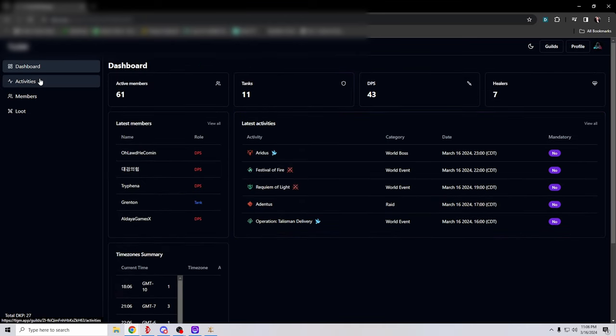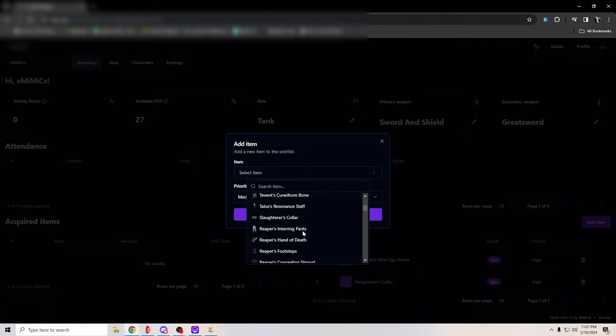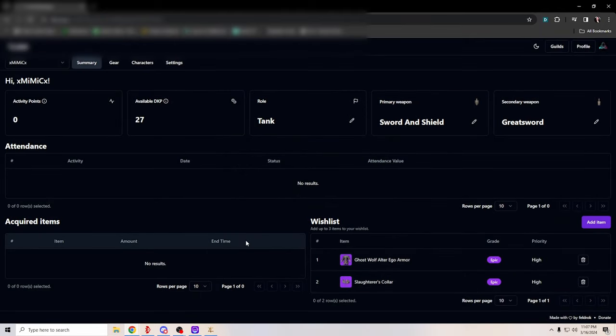We're adding stuff every week to it, so if you guys are interested, join the Discord — I'll ping you guys once it's ready for everyone to try it, and then you guys can go ahead and log in and create your guilds and manage your guilds there. One more thing — acquired items and wish lists are now on your own page. If you have items that you want, you can put them on your wish list here. Guild leaders doing council votes on who gets what using DKP — they know that I want the Ghost Wolf Alter Ego armor and the Slaughter's Collar. You can set priority high or low, and you can have a maximum of three items. For example, if I wanted the Reaper's Hands of Death, I'd go here, put high, and add to wish list — and then it would just show there.